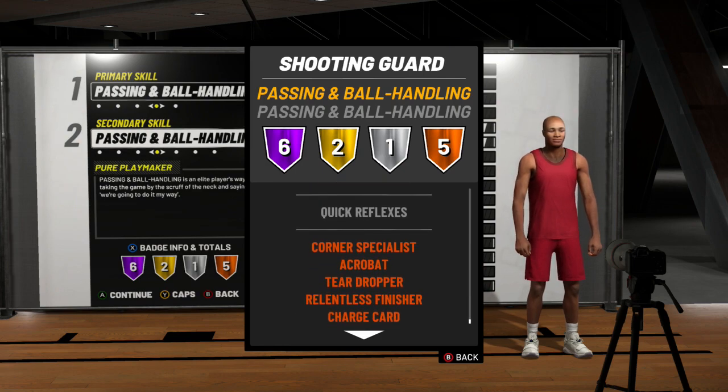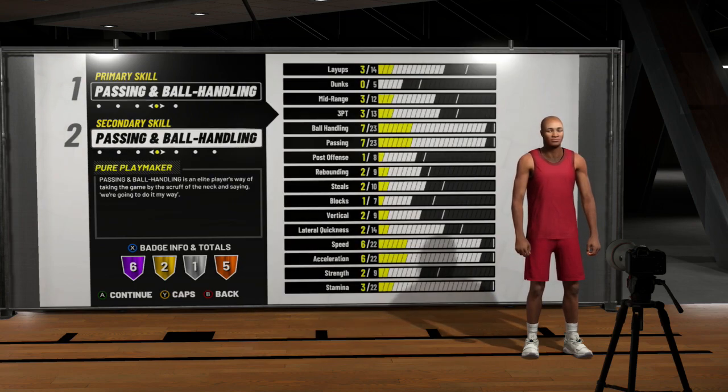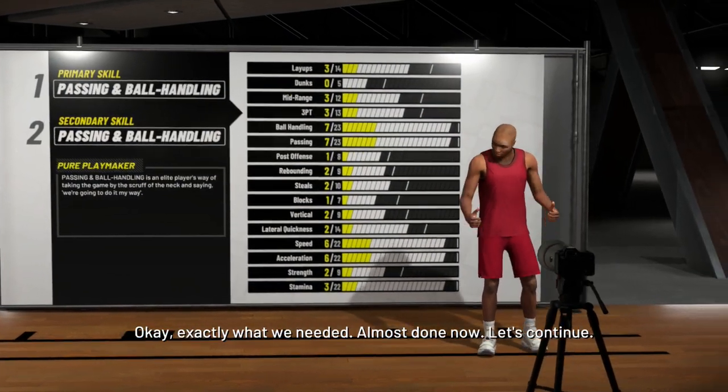First, look at the badges we get: Corner Specialist on Bronze, Hit Dropper on Bronze, Acrobat on Bronze. And look at the Hall of Fame badges — Pick and Roll Maestro. This is probably one of the best badges in the game right now. Basically, when your teammate sets a pick, you can throw it to them and they finish better, or you come off the screen and hit a jump shot or drive in and you will make it. I promise you, if you know your jump shot, you will make it.